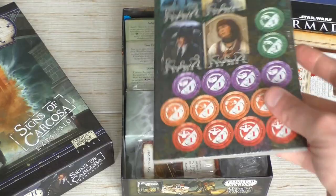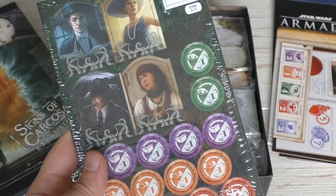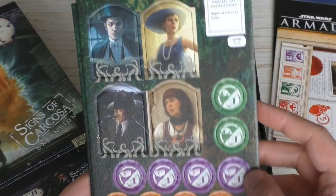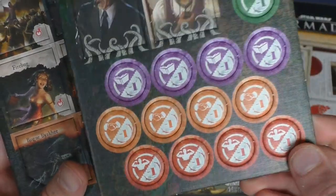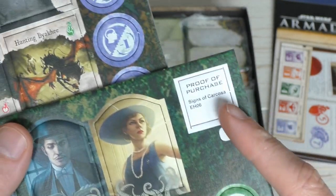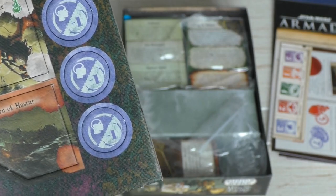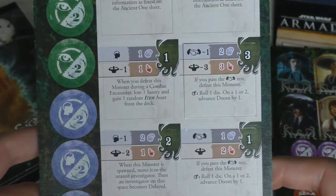We have the punch boards — let me get the plastic off. We have the four investigator tokens, impairment tokens which give your skills minus points, which can be a real pain. There's also a proof of purchase. We have new cultists: a deep one hybrid, a crazed mob, a firebug, a hunting Byakhee, a rogue Byakhee, a spawn of Hastur, and some more impairment tokens.